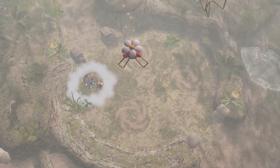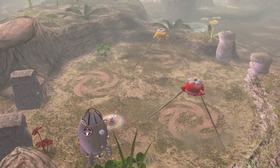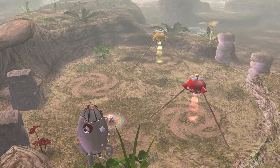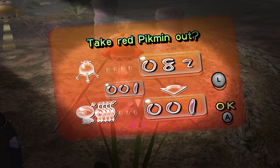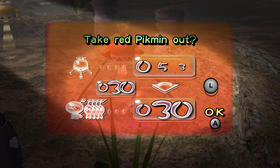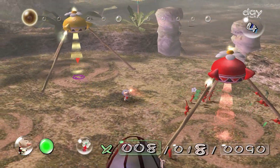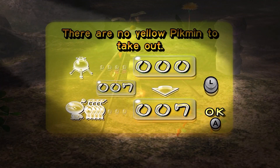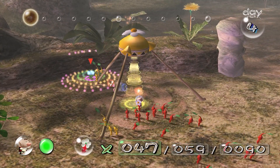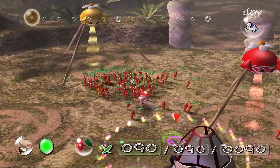Which is going to be very, very useful as we go back here into the Forest of Hope. There's still some work to be done here, and on the agenda today — grab these, grab as many reds as I can take, and I don't have a lot of yellows, but I have a battle plan that involves the yellows.